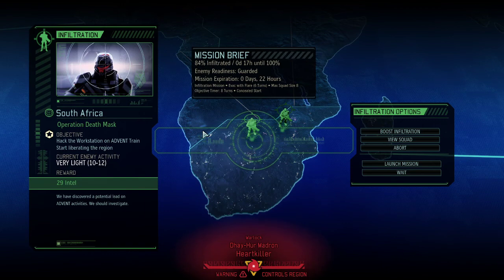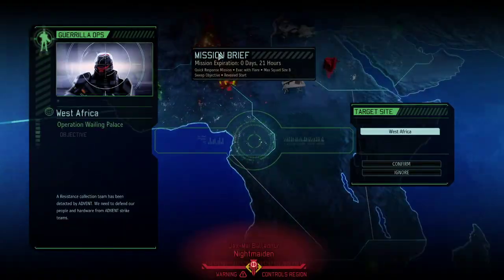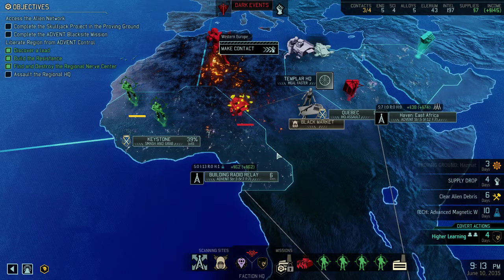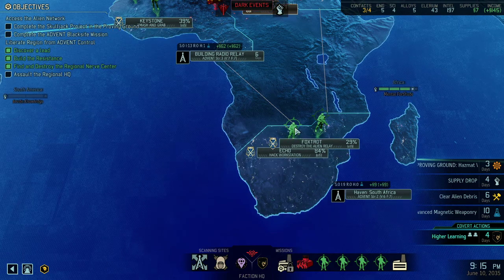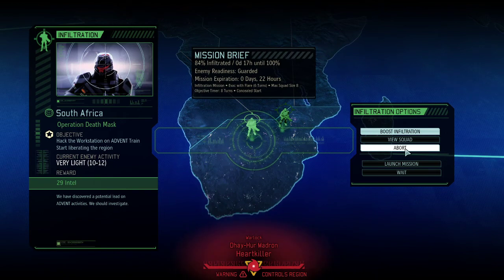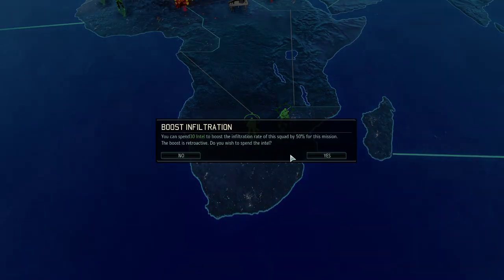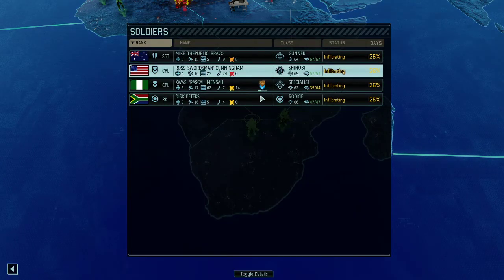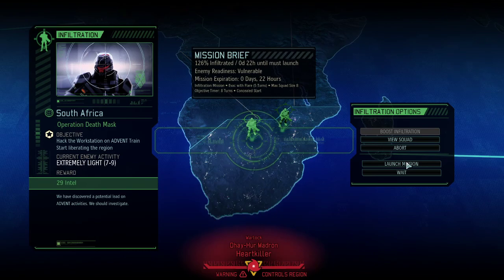Back to the actual game. The last thing that happened was we're getting attacked once again up here and we only have about 21 hours left to deal with that. Which brings us to today's mission. We're going to expedite the infiltration. Many of you might have asked what intel is used for — one thing is boosting infiltration. We spent 30 intel and got infiltration up to 126%, which is great. It's over-infiltrated. We're only fighting against seven to nine enemies. We've got an okay squad plus a rookie.